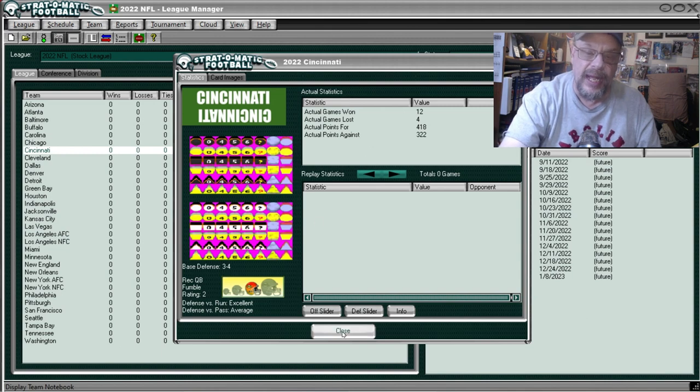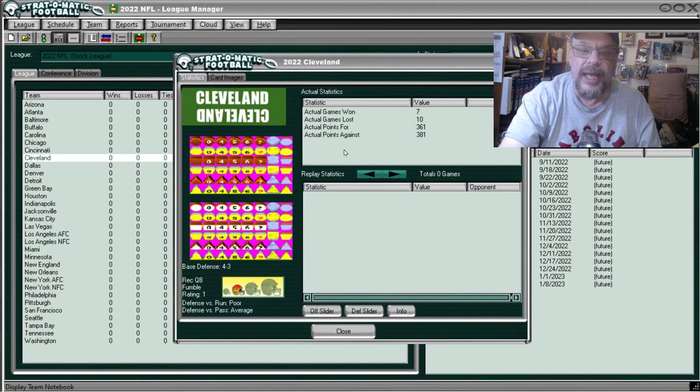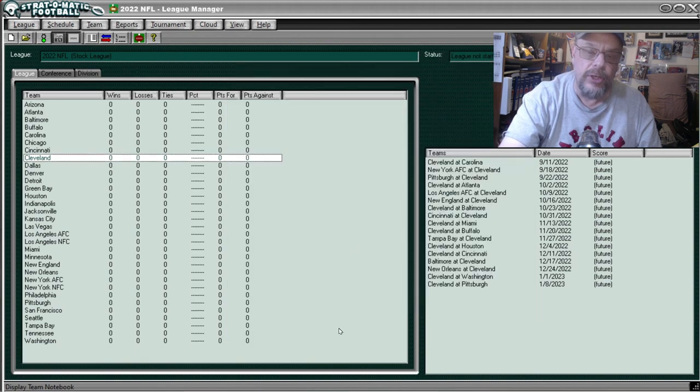Cleveland — going to the Notebook — they were 7 and 10, scored 361 points, allowed 381. Against the run they were poor and against the pass they were average.